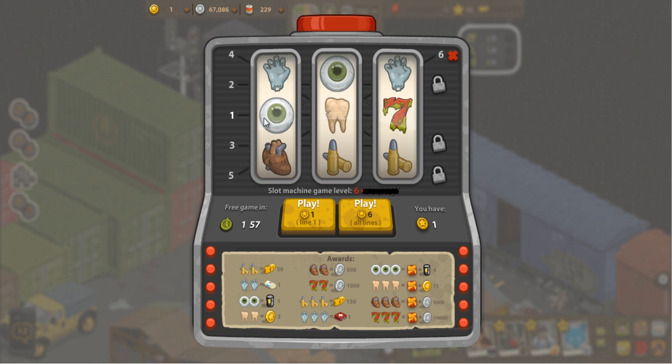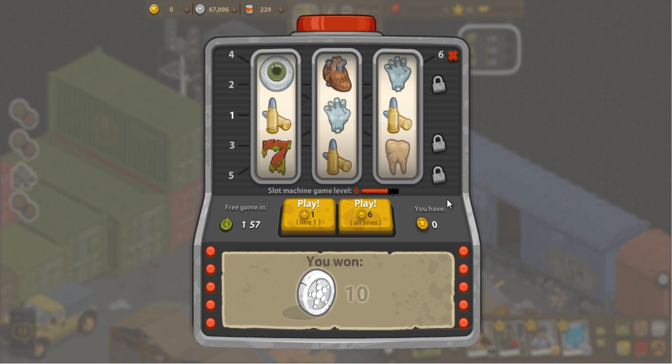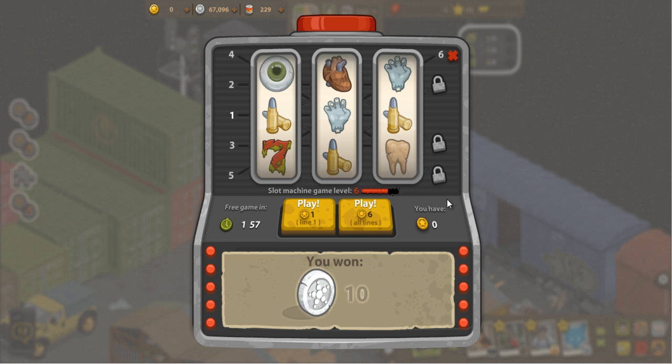If you're playing all the lines and had enough coins, you can win whatever appears on any active line. For example, I could get these eyeballs on this line for a nice energy boost, and also these bullets on another line for experience. We'll flip the switch to play — very similar to regular machines. I won nothing, but technically it gives you 10 coins all the time. When you win nothing, you can sometimes also get collectible items. Eventually if you get the entire slot machine collection, you get a grenade out of it, which is pretty awesome.